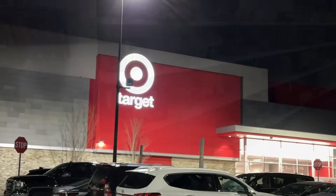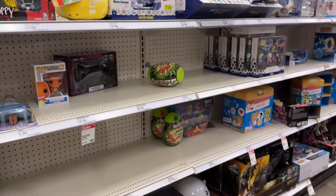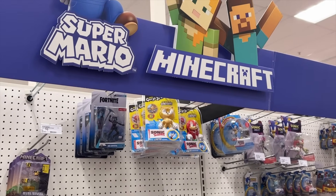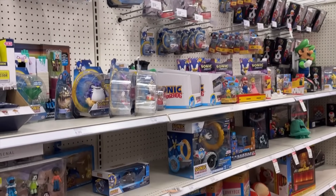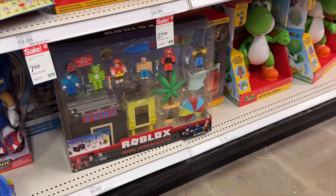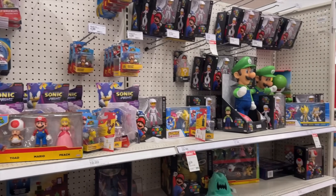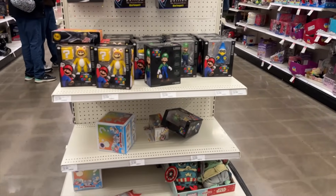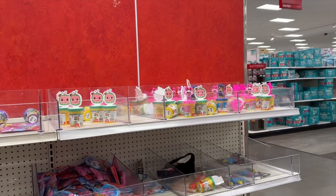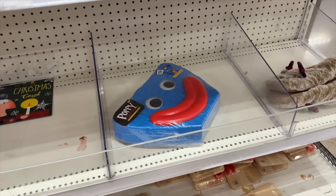Now we are going to Target number one. I haven't been here in a while and I'm so curious to see what's out. The shelves are kind of empty — I know in January they will be resetting and restocking. The Roblox sign is still up. They have the big Roblox Arsenal set, which I did open — it's a great set. I don't see anything else here, but wait, there's Pet Simulator hiding. I actually found the Rainbow Friends buses here last time, but they're all gone now. They have little single Play-Doh packs — these are good.